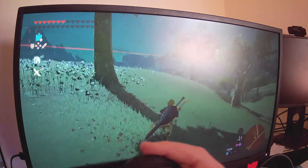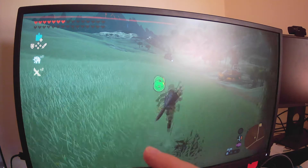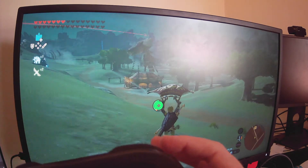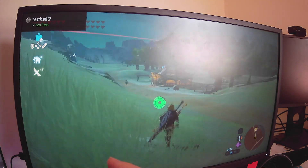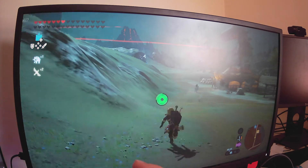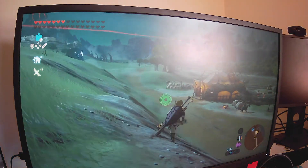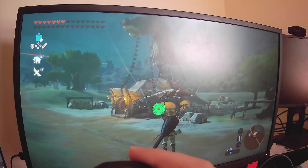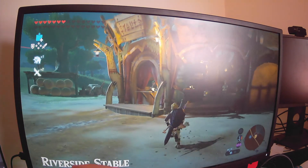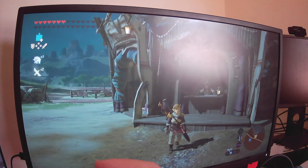But yeah, that's how you do a backflip wind bomb. It's just good for travel, really. There are other wind bombs, like front hop wind bombs, but I'll be showing those in a different video. So if you enjoyed this video, why don't you leave a like and subscribe, and I'll see you all next time. Goodbye!